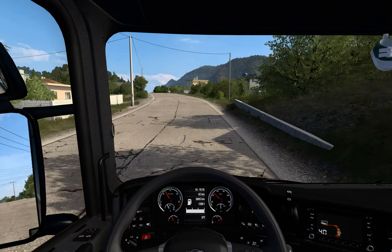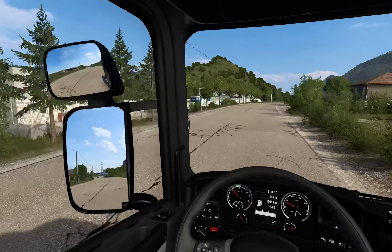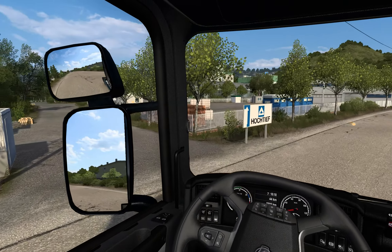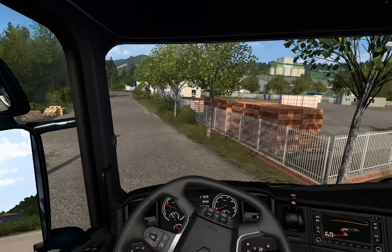I recommend you focus on how your truck handles in roundabouts, since you have to quickly change direction when you exit one. It also helps to set up your cabin view in a way that you can see enough of the steering wheel. Then you get visual feedback from the turning of the wheel, and not just from how your truck changes direction.